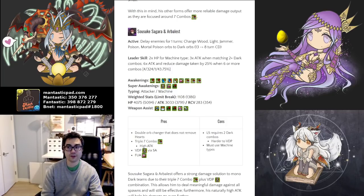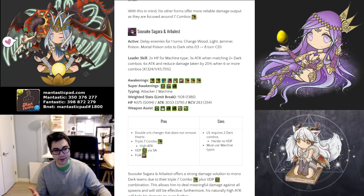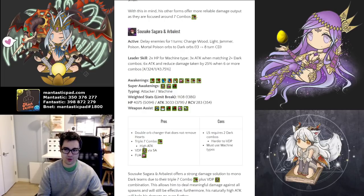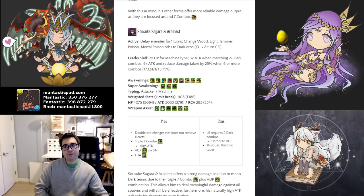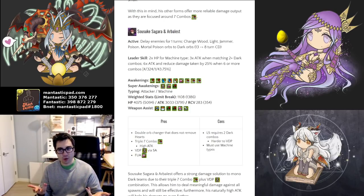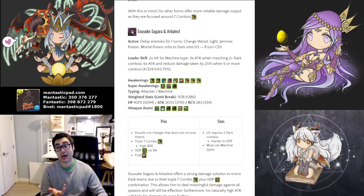In their first evolved form, they still have the same active skill — a one turn delay and then change wood, light, generators, and hazards to dark orbs. A powerful double orb changer that does not consume hearts and a one turn delay, reasonably strong overall at only eight turns. Their leader skill is restricted to only machine types, which is quite restrictive — you have to match two dark combos, have machine types, a lot of hurdles to overcome. The main appeal is their very typical but powerful awakenings: triple seven, VDP, follow-up attack, and time extend. Kind of like a Zealot except with a less powerful but faster charging active skill.